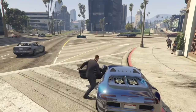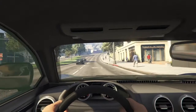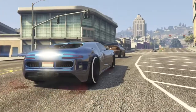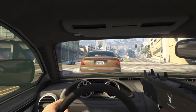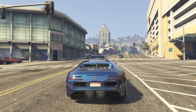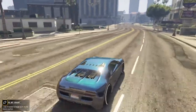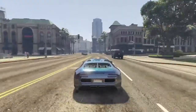Coming in at the number one spot is going to be the Truffade Adder. If you watched my previous video, you'd know this is one of my most favorite cars in the game. It is based off of the Bugatti Veyron in real life, and for me that is one of the best cars in the world. I don't know why but the Skyline and the Veyron are just the best — they just look really good and stand out from any other car. The Veyron is just so cool, and I think they have really copied the Adder from the Veyron very well and made them look really similar.